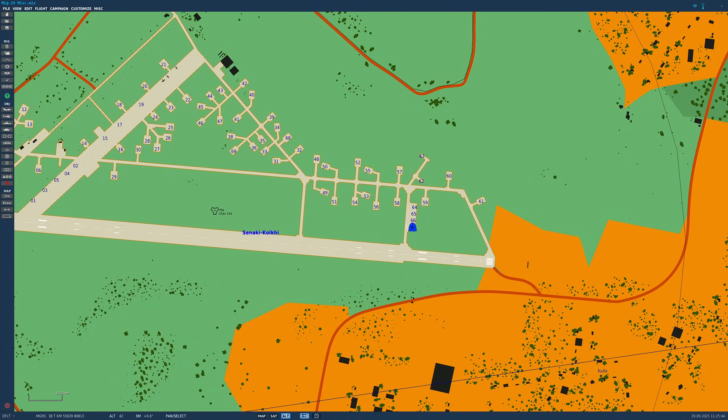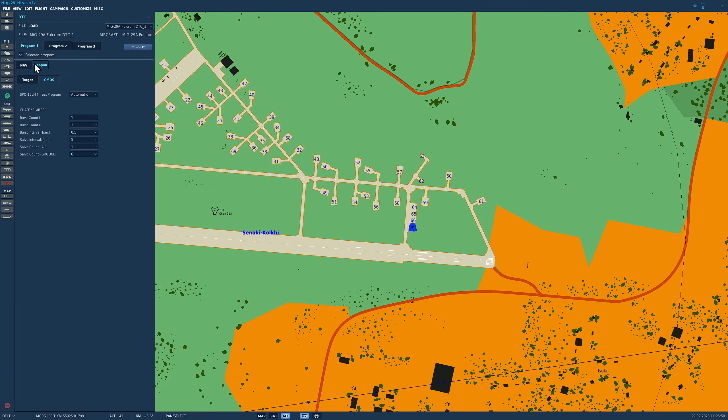The first thing I want to do is a correction — or should I say an addition — to the countermeasure video I did a few hours ago. I forgot to show the importance of the control panel for the countermeasures in the cockpit. So let's go and set up our DTC again. In the DTC Manager, we're going to go to Weapon as we did in the previous video. I'm going to have Bursts 1, Burst Count 2 as 1 as well, half a second in between them. I'm going to have Salvo — that's how many times you want to run the burst pattern — let's leave that as 1. What I forgot to show is the addition of ground mode here. That is for air-to-air use; if we select air-to-air countermeasures in the cockpit, we can also select air-to-ground use, which we can control here.